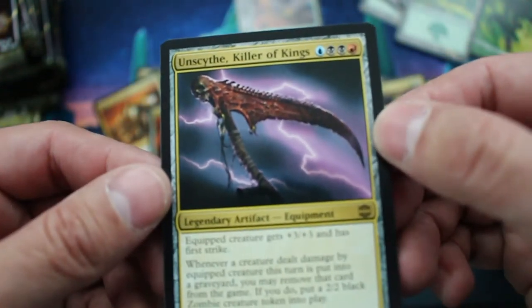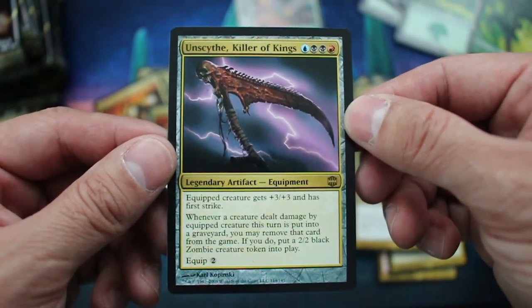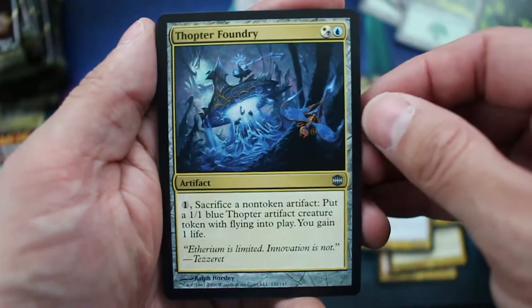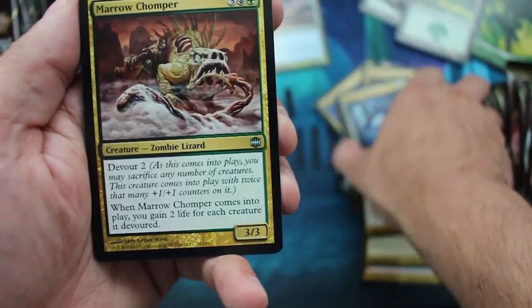Wow, that's crazy looking. The equipped creature gets +3/+3 and has First Strike. Thopter Foundry — I didn't know this card was in here, or it was reprinted in other sets.